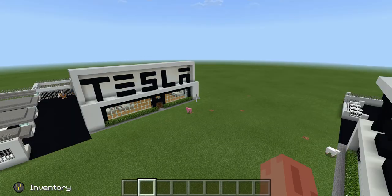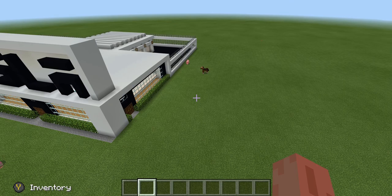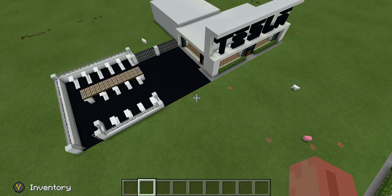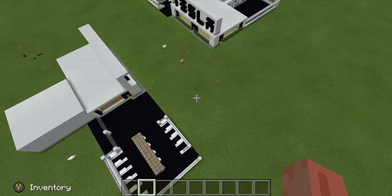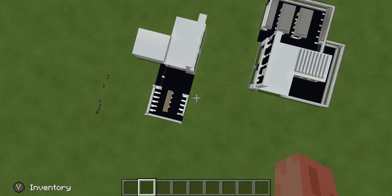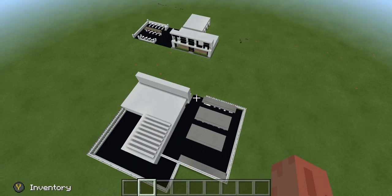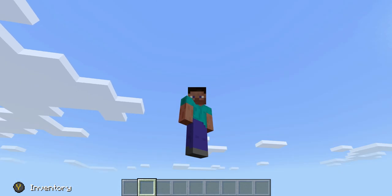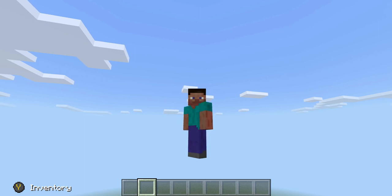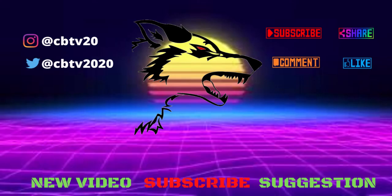Well ladies and gentlemen, that is the Tesla dealership! Of course you guys can add your own customization — like another area over here, a parking lot, whatever, make a road. But now I think we have enough superchargers. We have two Tesla dealerships — this model I was going to show you, but I actually like this one better because it's a lot bigger. Anyway guys, that concludes this video. Hopefully you guys liked it — if you have any more ideas or builds just let me know in the comments. See you guys in another video, peace out!